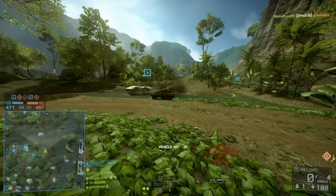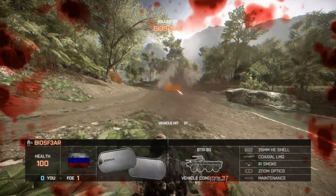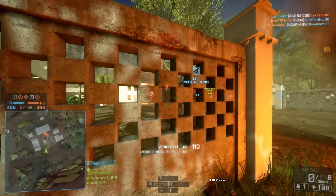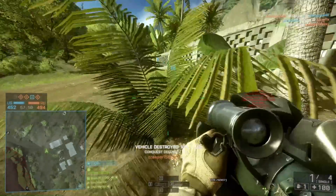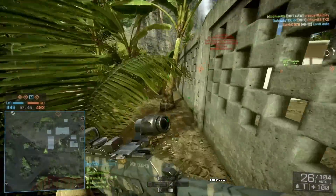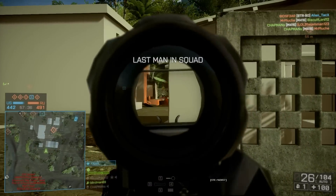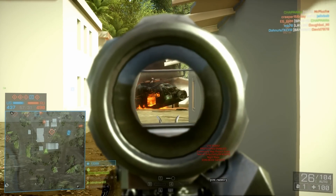I've gone back to using this loadout to see why I stopped using it. The answer is really that okay, the MBT Law is easy to use, but the Ace-52 CQB really isn't. The Ace-52 suffers from its recoil — it's got a lot of vertical recoil, and you expect that because it's doing 34 damage. The problem is it's got quite a lot of side-to-side recoil: 0.3 left, 0.3 right.